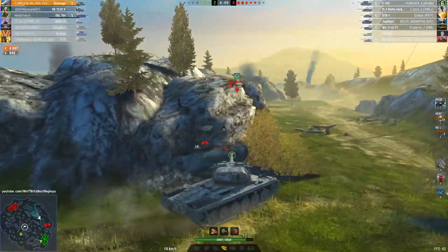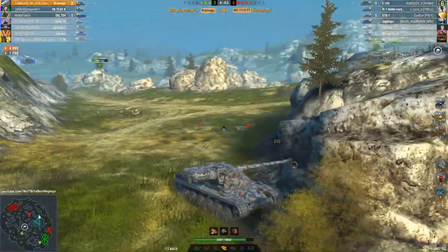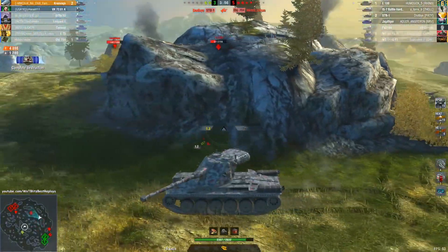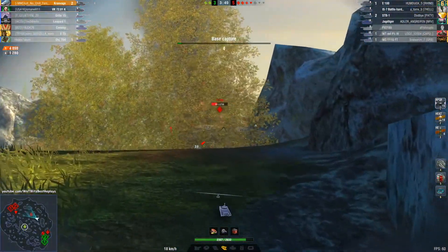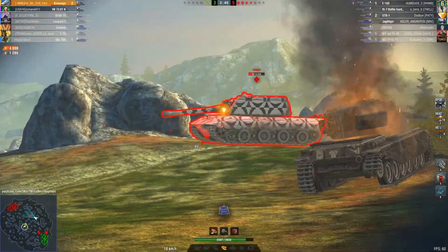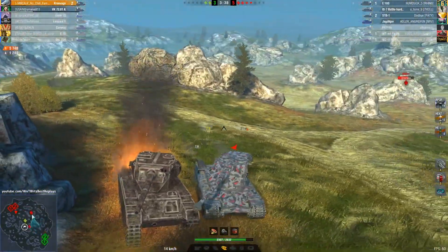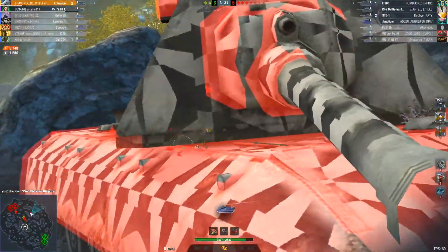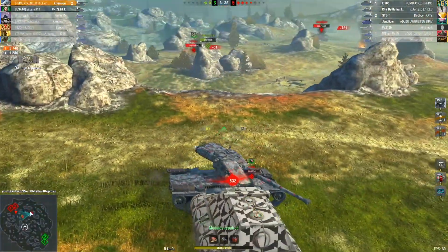What do we lose in this case? We are going to be losing some aim time — the aim time is going to get worse — and of course the penetration levels are also going to decrease for both standard shells and gold shells. The buffs are definitely going to give this tank a second life, but are the nerfs really going to take this tank down again?